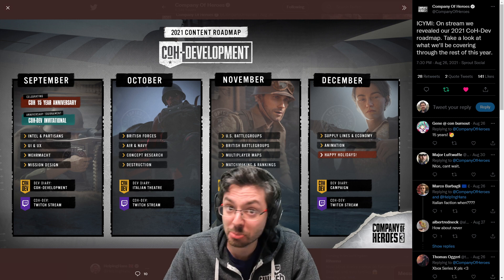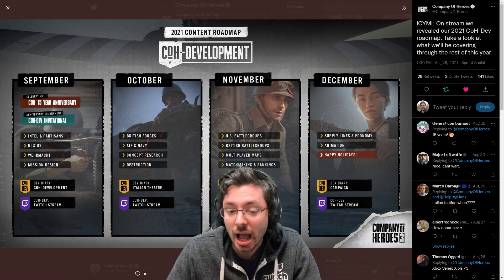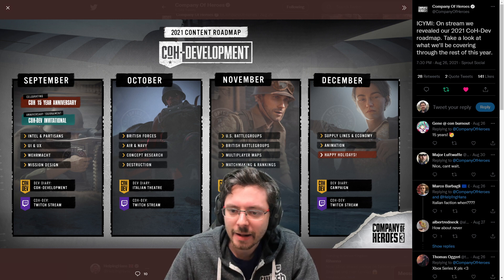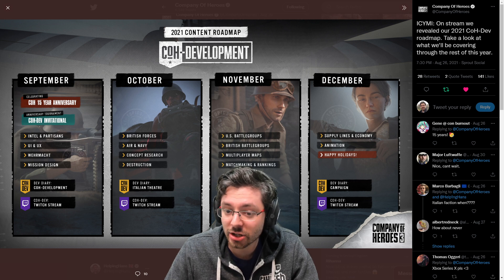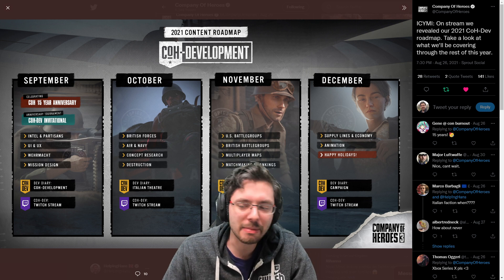November covers US Battle Groups, British Battle Groups, and multiplayer maps — that's going to be a hot one personally — plus matchmaking and rankings. December will cover supply lines and economy, animation, and happy holidays. This roadmap was shown at the end of their official stream.